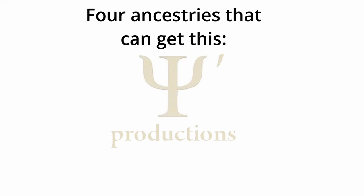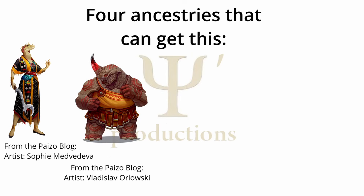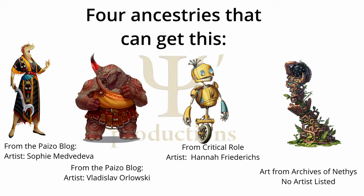The four ancestries that get this ability are the Nagaji, who are snake people; Kashrishi, who are rhino people; Automatons, who are robots with souls; and Kanarasū, who are shards of cosmic consciousness who grow their own bodies made out of wood.